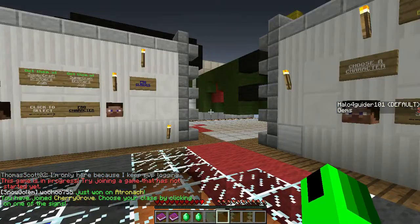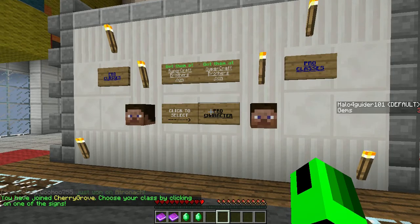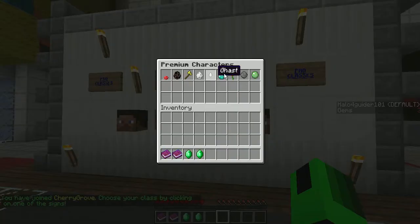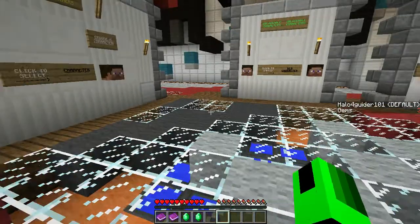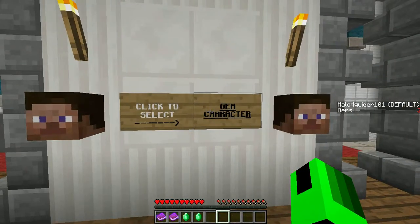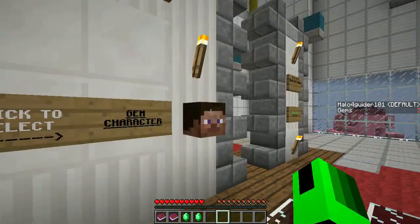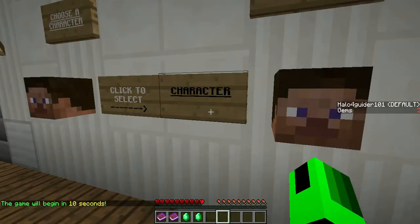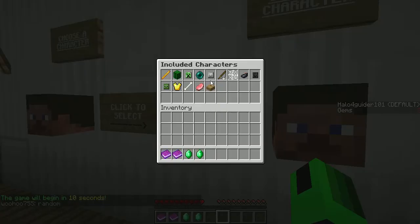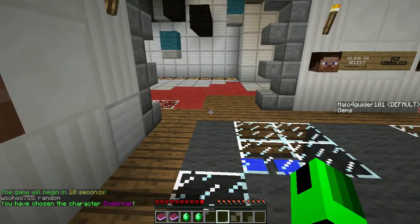Okay, now for this one you'll be teleported and you get to select a character. There's pro classes which you need to be a donor for. Then there's unlockable ones that you can get with gems, and as you can see I have three gems — you get one gem every match. My personal favorite so far is the Enderman, because you can teleport away from battles and you can also teleport behind someone and hit them off the edge if you need to.